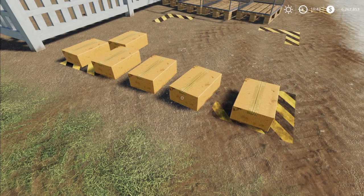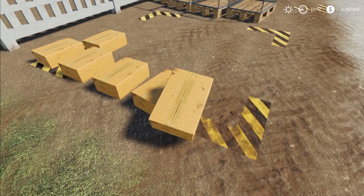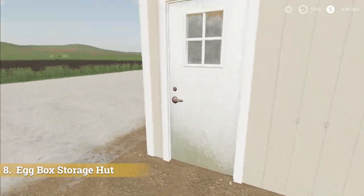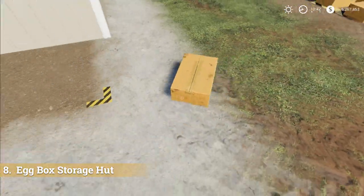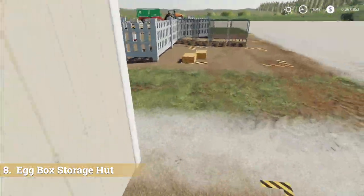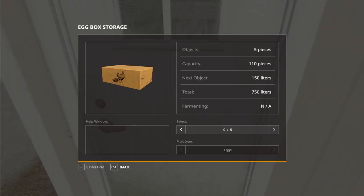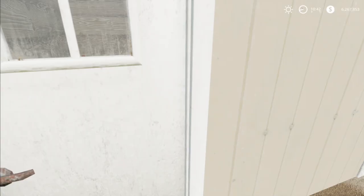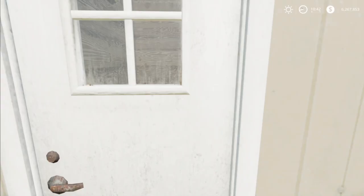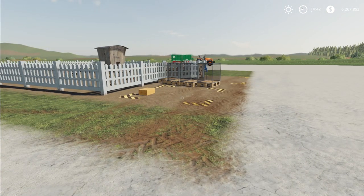Let's say you really do like these little egg boxes and you want to store them. Bring them over here and throw them in. We now have five egg boxes in here with a total of 750 liters. You can request a specific number — say two — and it will drop two outside for you. This holds up to 110 boxes. This is the Egg Storage Hut, and it is available only for PC and Mac players.